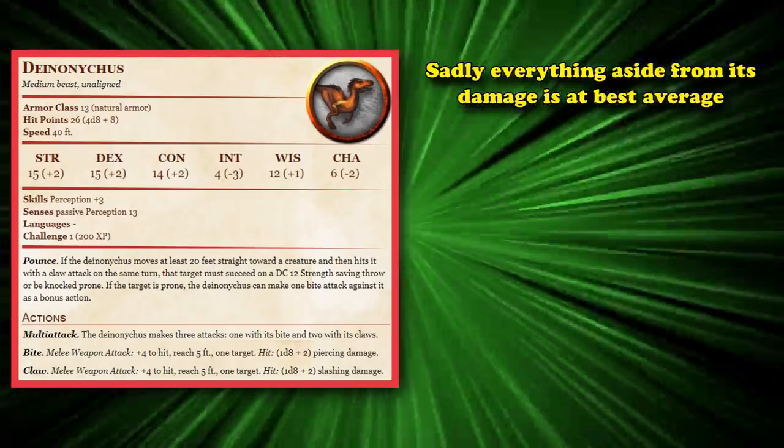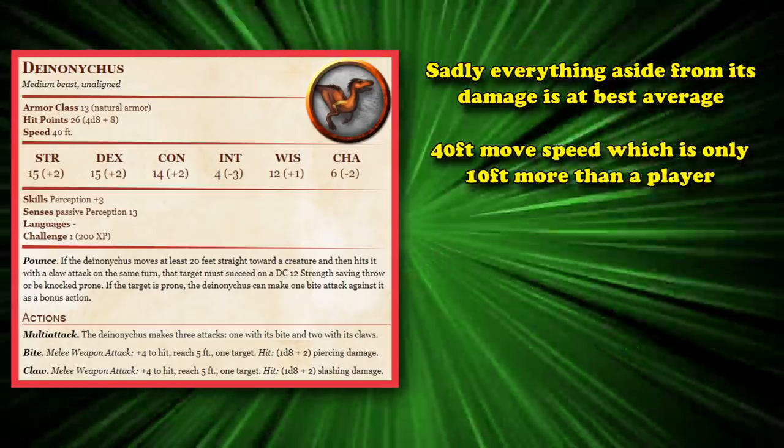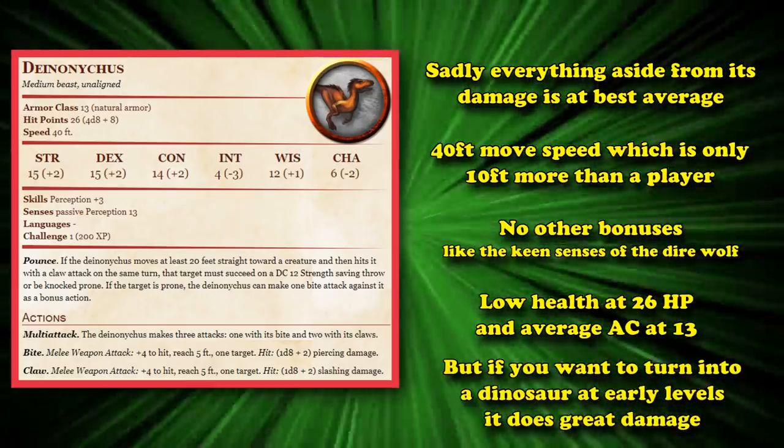Unfortunately, everything else about the Deinonychus is kind of mediocre. It only has 40 speed, which is only 10 higher than a normal player and 10 less than a Dire Wolf. It doesn't really have any other bonuses, in addition to having low health and average armor class. Although if you really want to turn into a dinosaur at early levels, the damage potential the Deinonychus has isn't half bad.